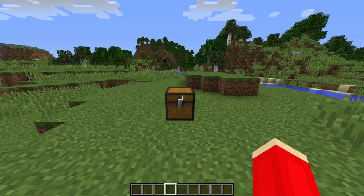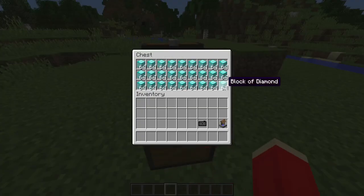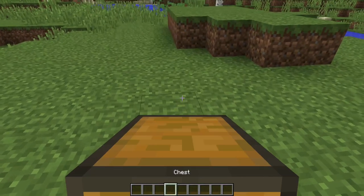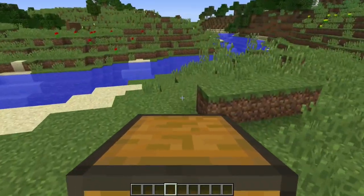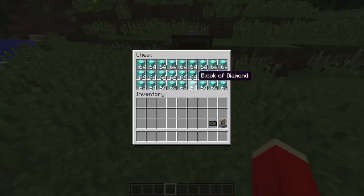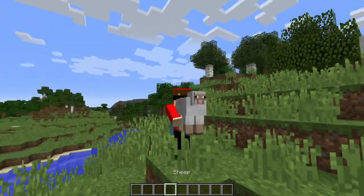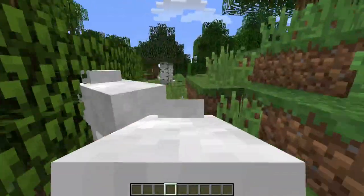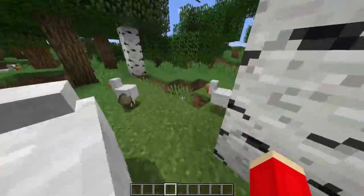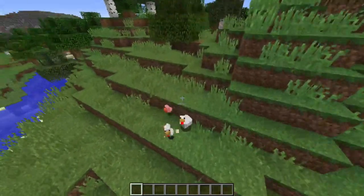At number 6 on our list, we have a mod called Carry On. What this mod does is let you pick up chests and other entities in your game. I have a chest here full of diamond goodies, and if I want to transfer it without breaking the chest, all I have to do is left-shift right-click and I'll pick up the chest. I move pretty slow, but I can carry it around. All my stuff is still there. This also works on animals — left-shift right-click on the sheep and I can move it wherever I want.